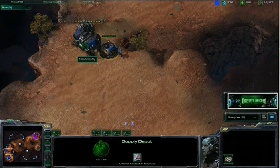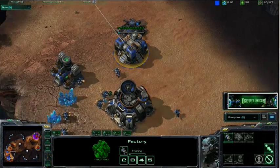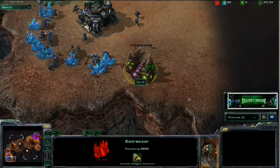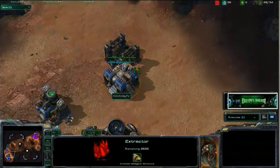Never confuse tactics with strategy. Strategy happens over the course of an entire game. Already we're seeing some nice responses by Dayfly. He's getting his Hellion out right away from one of his factories, he's getting his second one. He's shooting at this thing pretty quickly — not killing it obsessively, not having 10 more SCVs to try to kill it off, but just getting it at a reasonable time.